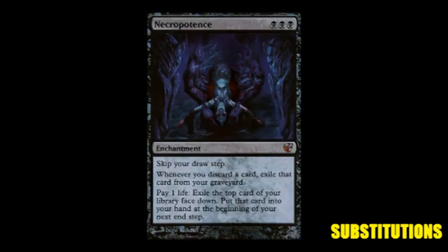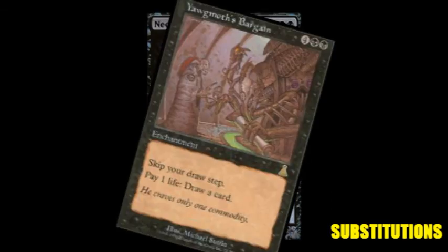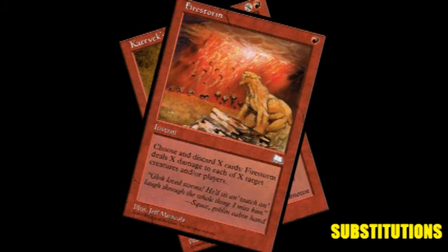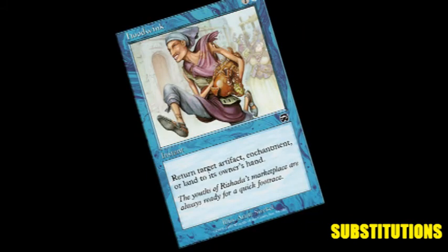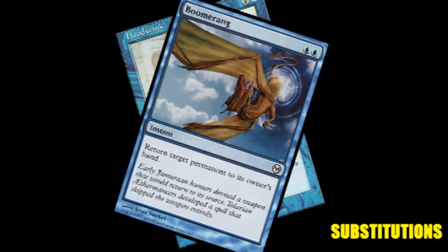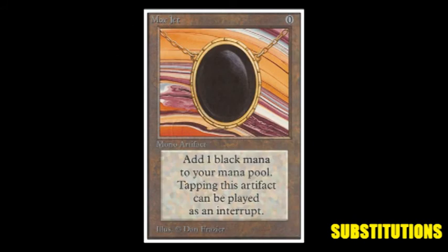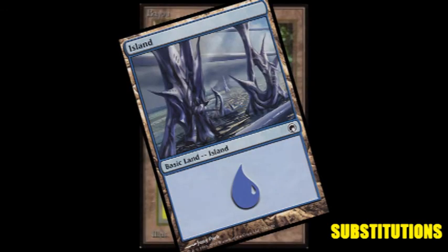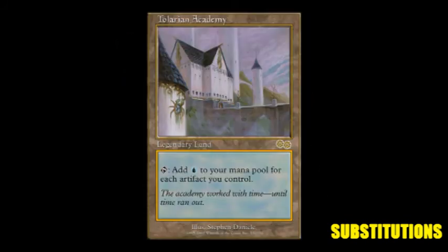Now let's talk a little bit about the substitutions. If you can't get your hands on the Necro, get a Yawgmoth's Bargain. If you can't get your hands on the Torch, get the Firestorm. If you can't get your hands on the Hoodwink, get a Boomerang. If you can't get your hands on any of the Moxes, a Sol Ring, or any of the Dual Lands — which is understandable — go ahead and get some Fetch Lands to help fill up the gap. Or you can take it a step further and get the Academy, which will help you get double work out of the artifacts that you do have.